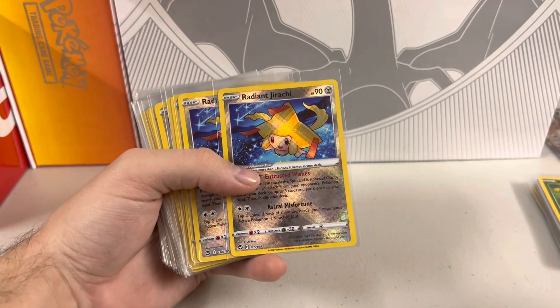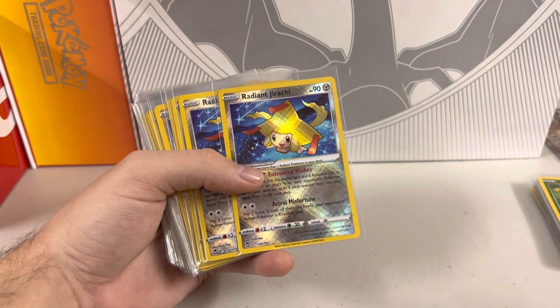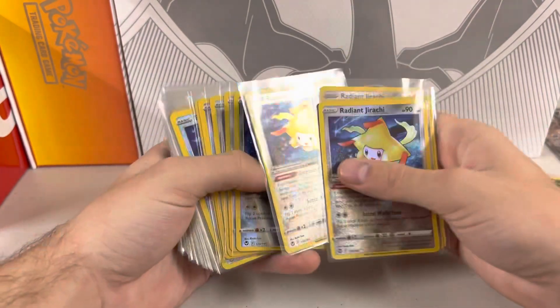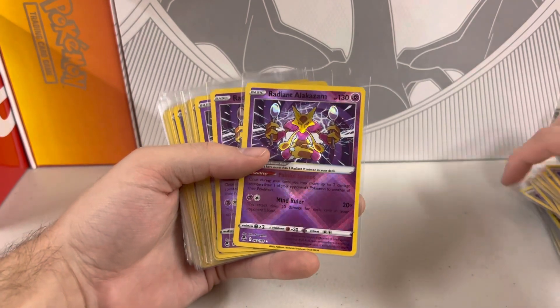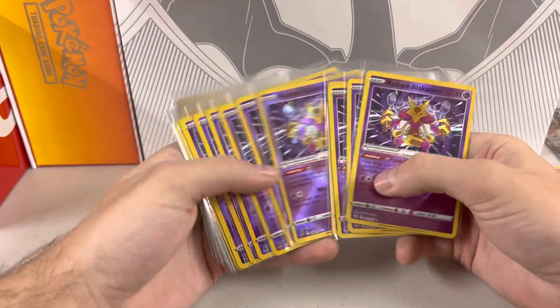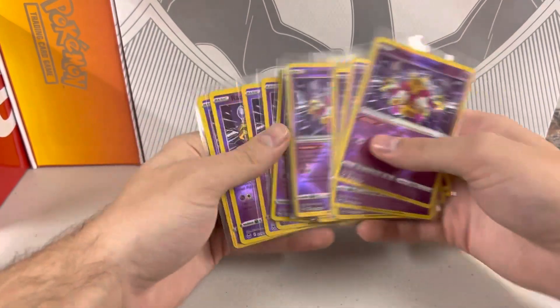If you're interested, I have everything listed from the reverse rares to holo rares and above on my eBay store — Wenzel underscore Pokemon. A lot of stuff is sold. These Alakazams have been a great seller starting off. You can see we got about an average of 20 each Radiant card. I think the most was 23 Jirachis. Super cool.